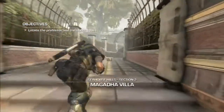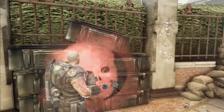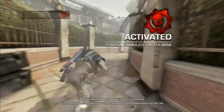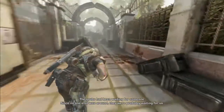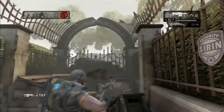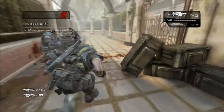This is the Gears of War Judgment Insane Difficulty walkthrough, getting all the stars and completing all declassified challenges. This is the Seahorse Hills Section 2 Magada Villages. The declassified challenge for this mission is that the enemies use smoke grenades to make it harder to see.